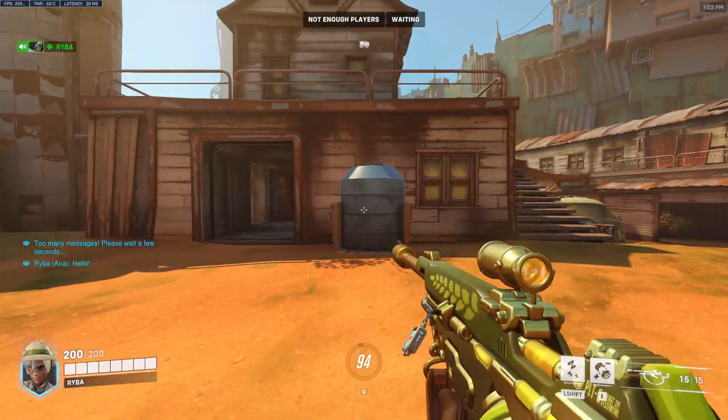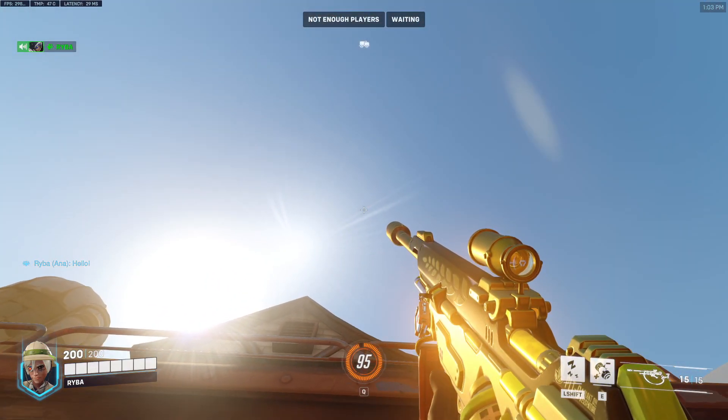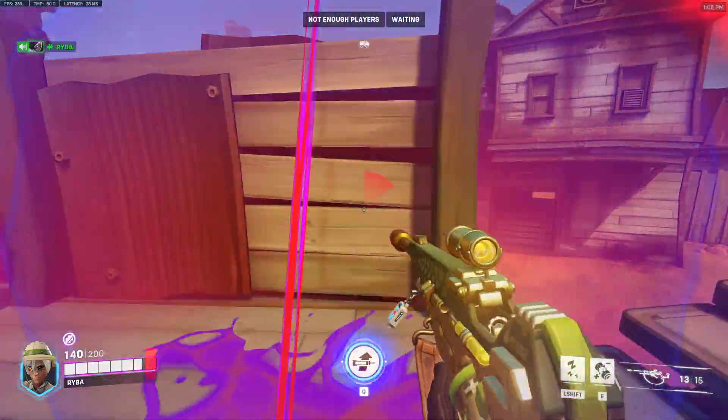For the attacker's point of view, position yourself in the middle of this barrel. You can see this little nail here — put your crosshair down to that second darker line and that will land nicely at the top of the bridge where there's most likely someone there.